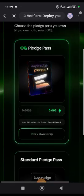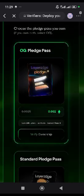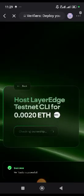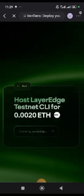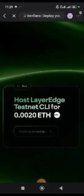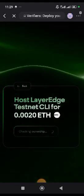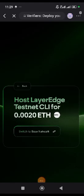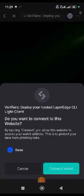This is the OG pass, so you tap on 'Verify Ownership' because you already minted it. They will check if you actually have it, and then you will be asked to switch to Base. My wallet is not on Base currently.